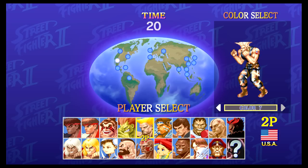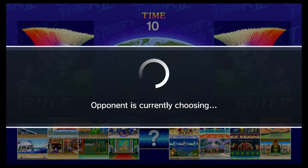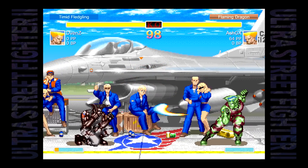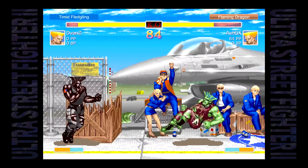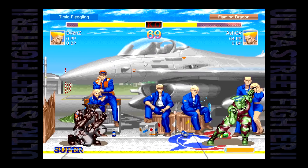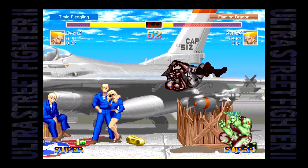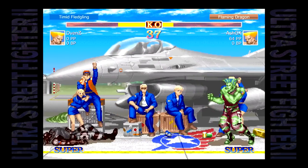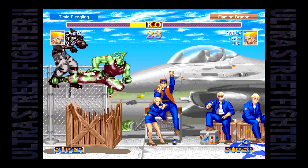I'm showing off one of the disgustingly ugly custom colors I made for Guile. I wanted to see just how crazy you could get with it — I'll even show you when I switch to the new graphics a little later. There's some lag, just a little bit. Not perfect, but that's obviously the nature of online. One thing you'll notice even with the Pro Controller — and I am using the Pro Controller — is you're not going to get the precise controls you want. I'm jumping around like a maniac and that's not really the game's fault, as I said in my review.